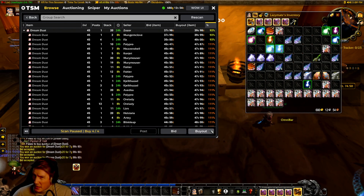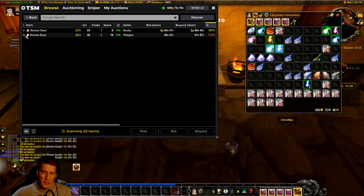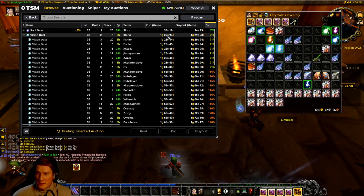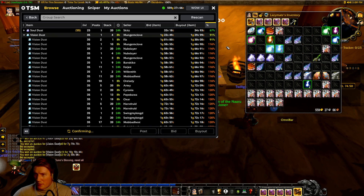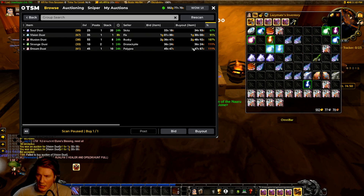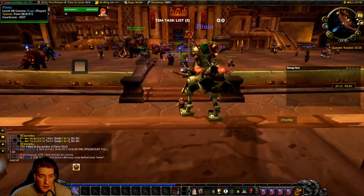Generally speaking, I'd suggest spending all of your gold — or at least all the gold you're comfortable spending — every time you do a shopping scan. It's better to invest your gold in potentially profitable markets as soon as possible. Vision Dust is another great one — look how little there is and then there's a huge gap up, so we're buying all of that. Then you do that for a couple of groups, pick it all up from your mailbox, run the post scan for all the material groups, and that's it.